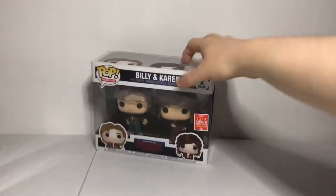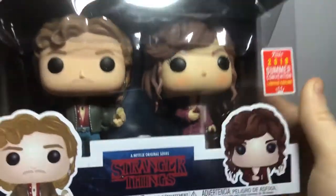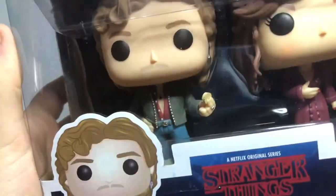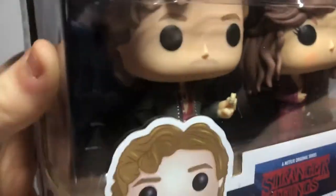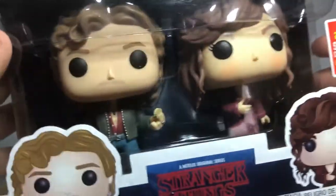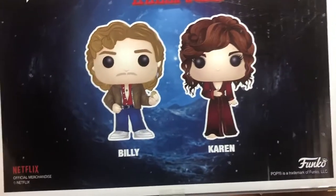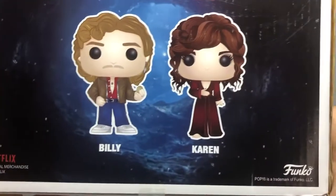And lastly, before favorites — Billy and Karen, a 2018 Summer Convention exclusive. There's Billy in his awesome attire. Looks like he has a cookie, yep. And Karen Wheeler — there she is, she actually looks beautiful. Yeah, they look awesome.